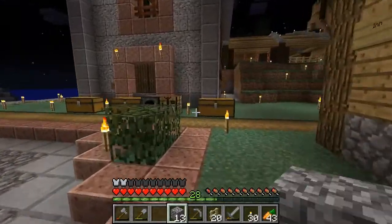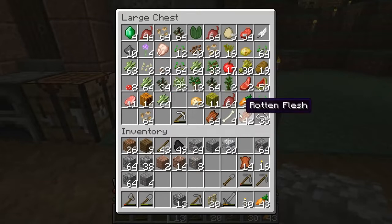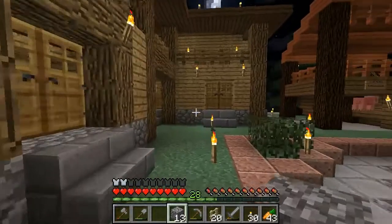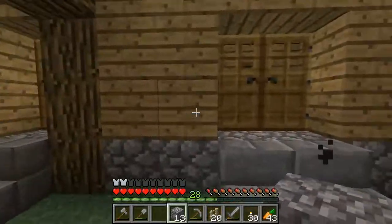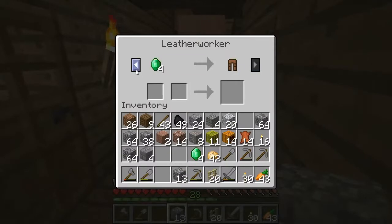Do I have 10 leather? If I have 10 leather, I can trade with the leather worker. Okay, I do. So let's make more babies. I can trade pumpkins and that, and this, and if I have to, I can buy stuff. What else can I trade? Let's go trade with the leather worker and with the farmer — the new leather worker. This one.